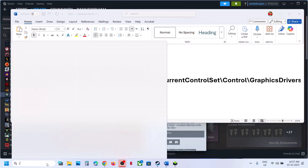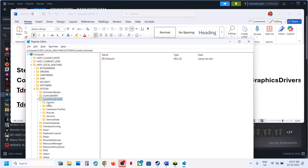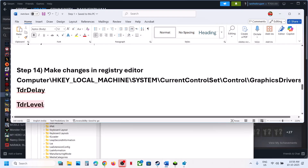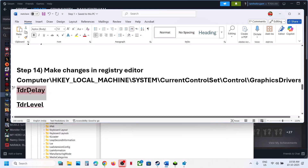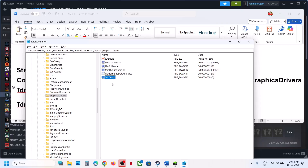The next step is to make changes in the registry. Type in Registry Editor in the Windows search box, click on Registry Editor, and click Yes to allow. Expand HKEY_LOCAL_MACHINE, then System, CurrentControlSet, then Control, and find Graphics Drivers. Once you select Graphics Drivers, on the right-hand side, if you see TDR Delay or TDR Level, set the value to 0. If you don't have TDR Delay, make a right click, select New, then DWORD (32-bit) Value, and name it TDR Delay. Make a double click on TDR Delay and set the value to 0 for hexadecimal. Click OK. Make sure you set the value to 0 for TDR Delay.